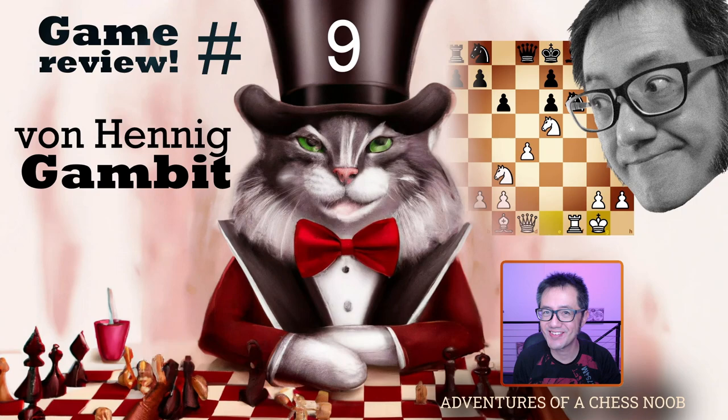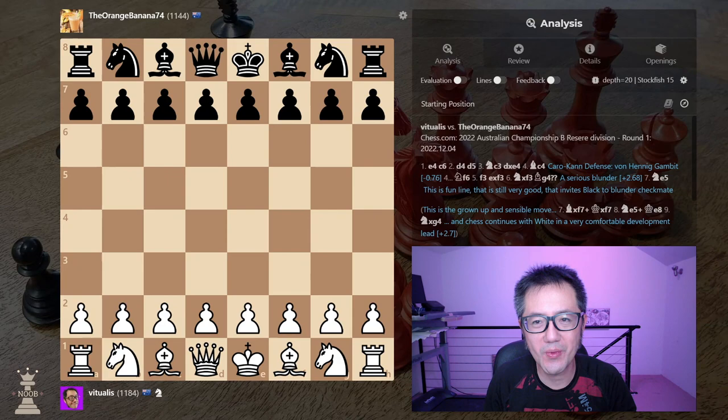Hello, this is Vitualist a Chess Noob, learning and having fun with chess. Welcome to another episode of Chess Noob Game Review, where the focus is looking at how a game could have been improved. Now, in today's game, I played the Von Hennig Gambit against Akaro Khan. And the fun thing about the Von Hennig Gambit is it can lead to a line where you can get a very quick checkmate. Now, in this game, my opponent fell for the trap, but at the last moment rescued themselves and played the appropriate response. And in this game, I wasn't entirely sure what to do next. Let's go take a look.